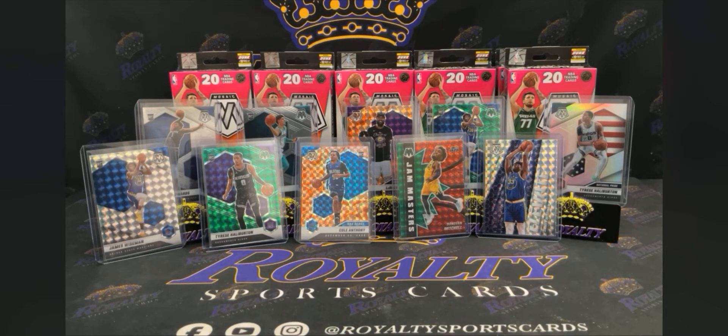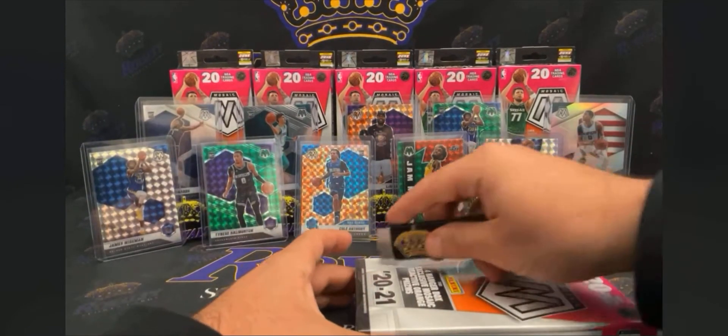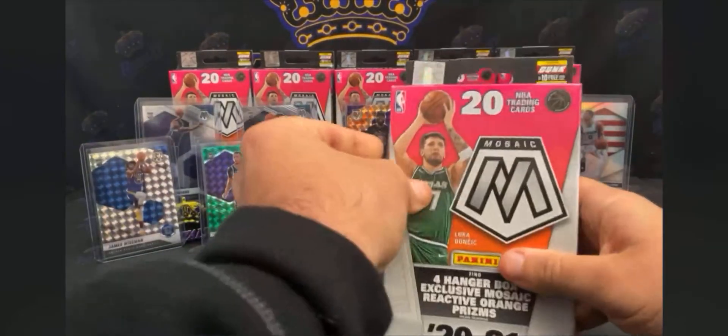We need to get a T-Wolves or Hornets banger out here — we got Ant-Man on base but no color. See if we can make that happen. I feel like I was pulling more Genesis last year. I do have a bunch of hangers on me though — got some blasters coming in, some solos. But we still got the hobby stuff too, man. The hobby stuff is fun — it's fun to chase these retail hits.